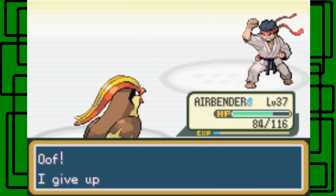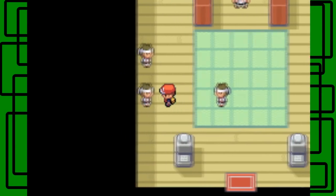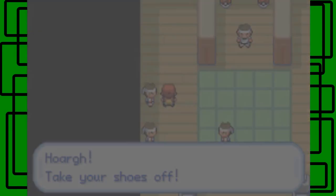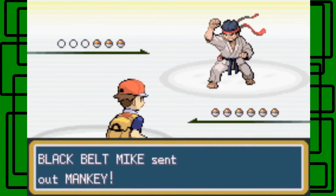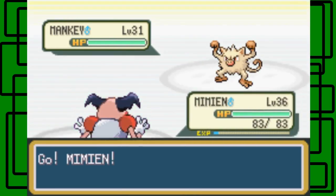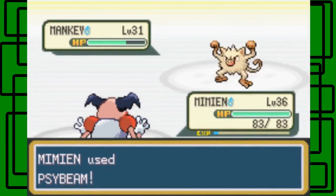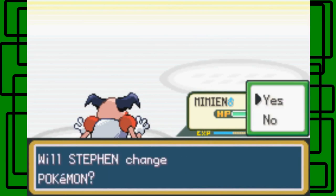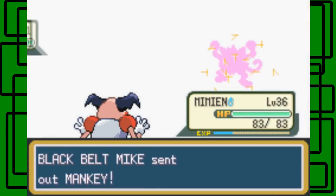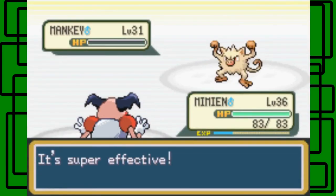Thanks for the seven dollars and 44 cents. Let's take on the guy on the left next. He says take your shoes off - never, I will not take off my running shoes. Let's go for the Ice Beam on this Mankey - should one-hit kill it because I'm feeling pretty confident. Yes it does, awesome. Another Mankey - this guy has three Pokemon, so two Mankeys and then I'm guessing a Primeape.